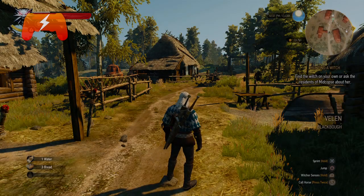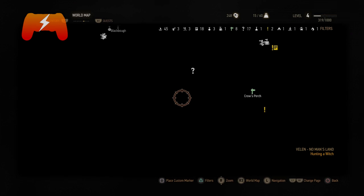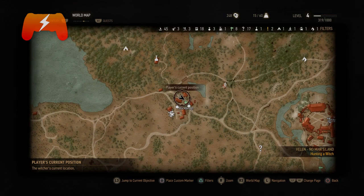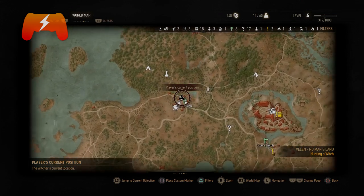Hello guys, it is Magshir aka Shockwave. So in The Witcher 3 Wild Hunt things can be a little bit confusing, especially in the beginning. For example, how the hell do you repair your sword?